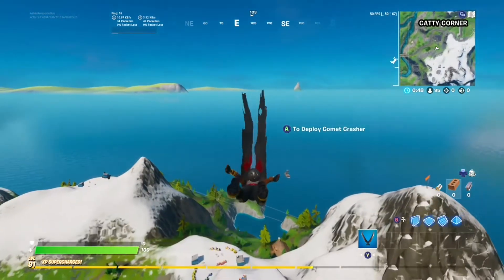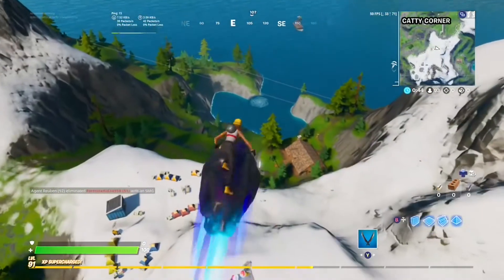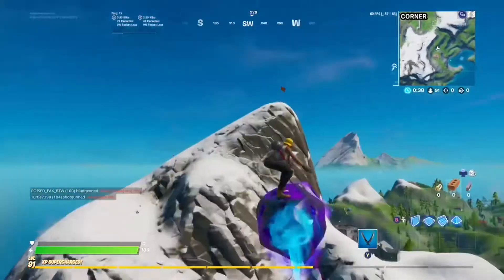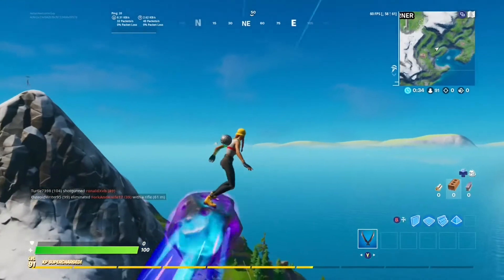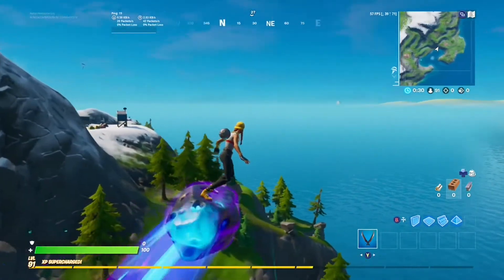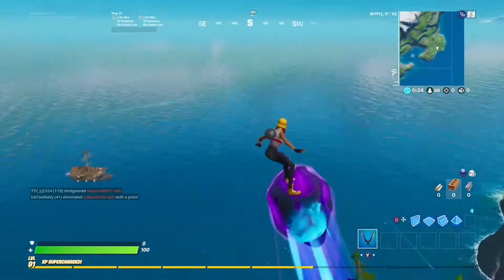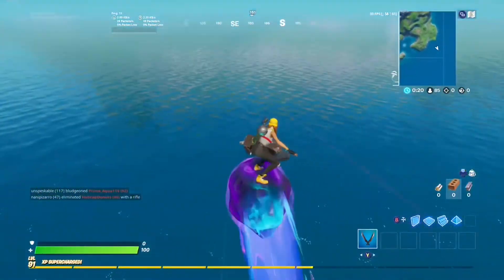It's still super easy to rotate there — there's a whirlpool right there and some zip lines. I want to see if anyone else is here. Okay, no, he's landing somewhere else. I'll just try killing the people here. So this is the boat — it's basically like a pirate ship.